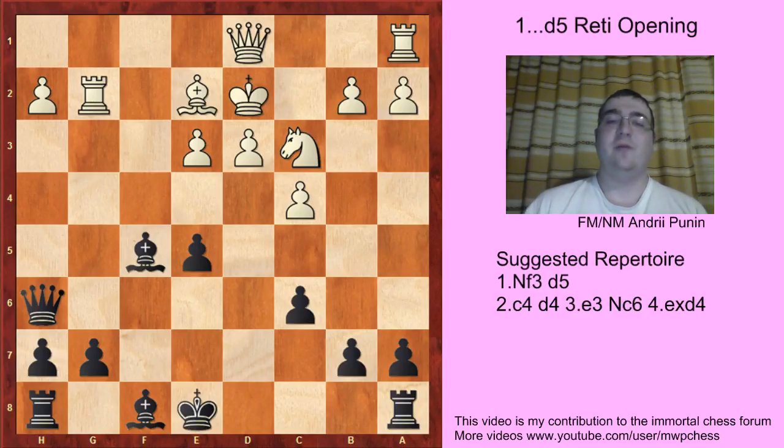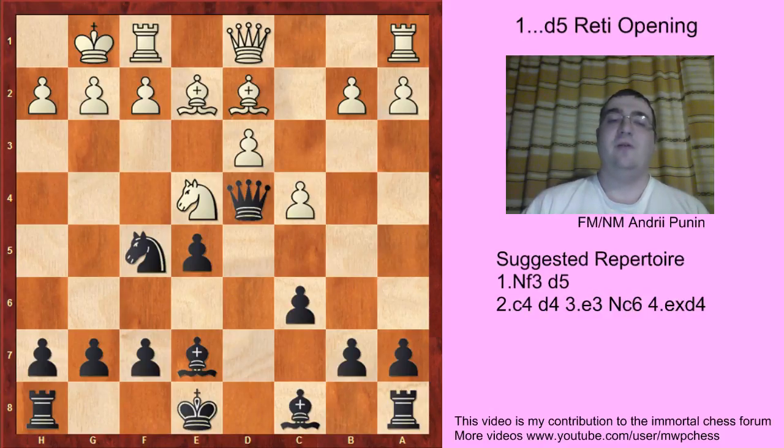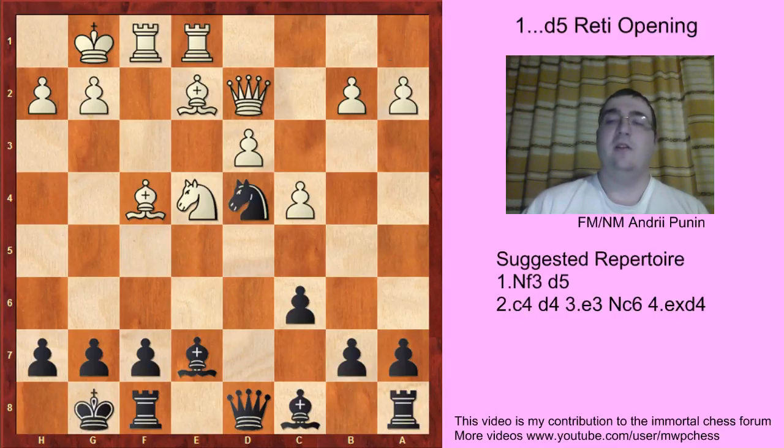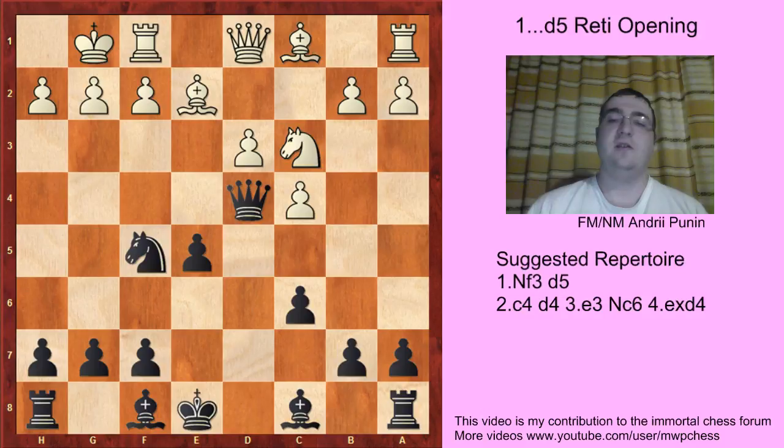If castles, then just e5, and now White should play g4 because otherwise Black has full control over the d4 square. For example, Ne4, Be7, Bd2 and a typical move Qd8. So the idea: Bc3, Nd4. If f4, striking in the center, then exf4, Rxf4, and Nd4 — or Bxf4, maybe slightly better, because White develops a piece.